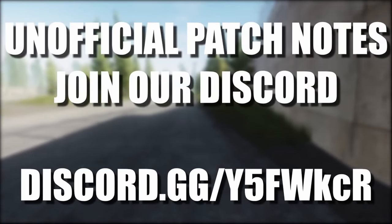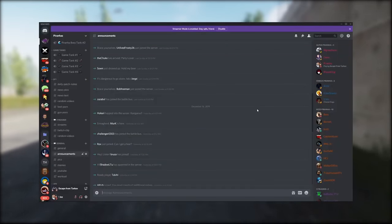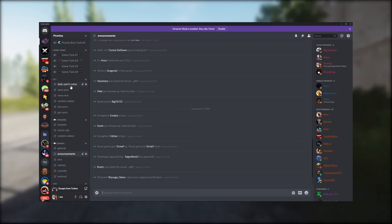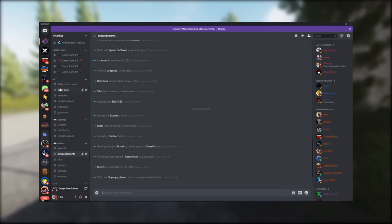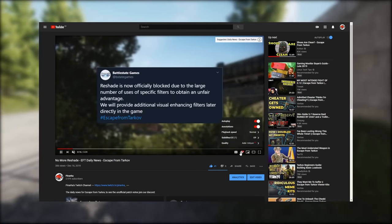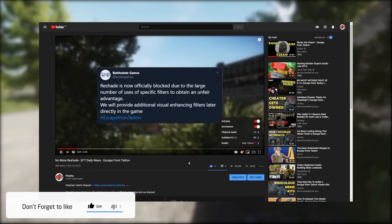Hey guys and welcome to Tarkov News. If you'd like to see the unofficial patch notes, the top link in the description is our Discord link, and in our Discord there is a channel called unofficial patch notes. Just to remind you guys, if I do talk too slowly for you, there is a cogwheel in the bottom right hand corner of this video where you can change my speed to 1.5 times to speed me up.